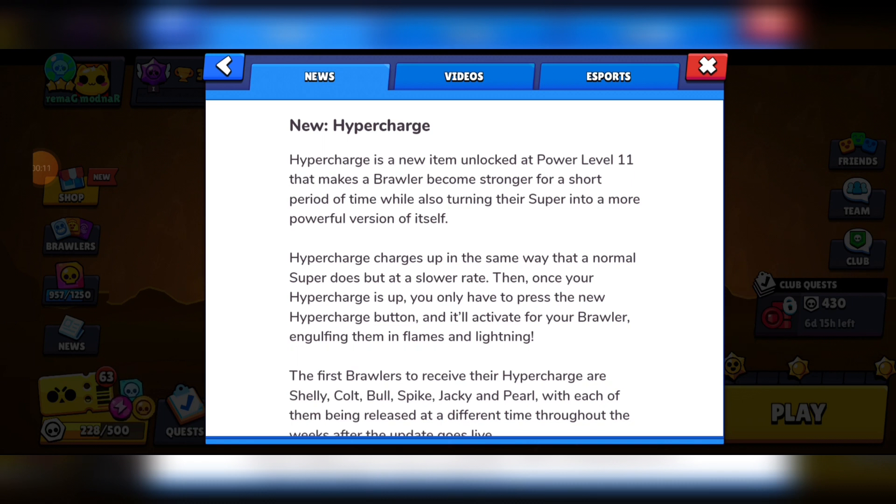First of all, we have a new ability: Hypercharge. This unlocks at power level 11, so the gear slots have been moved. Now your process of unlocking is: at power 7, Gadget; at power 8, first gear; at power 9, star power; at power 10, second gear; at power 11, Hypercharge.